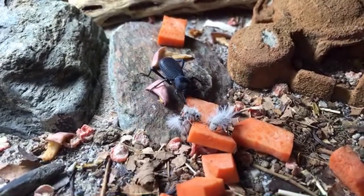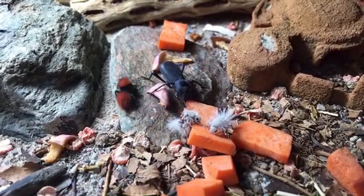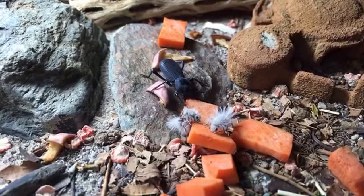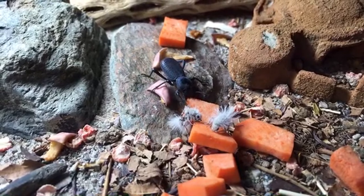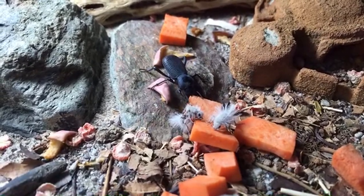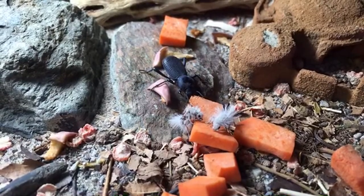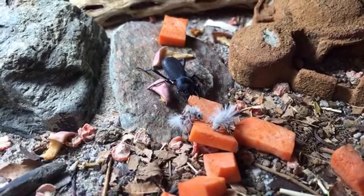The rough death feigning beetle is also nibbling on the sweet potato my daughter just put in. Squash works similarly, so I like to use squash for mine too. I don't feed my velvet ants dry food — they don't really seem to go for it — but I do feed my beetles things like dry fish food pellets and cat food.